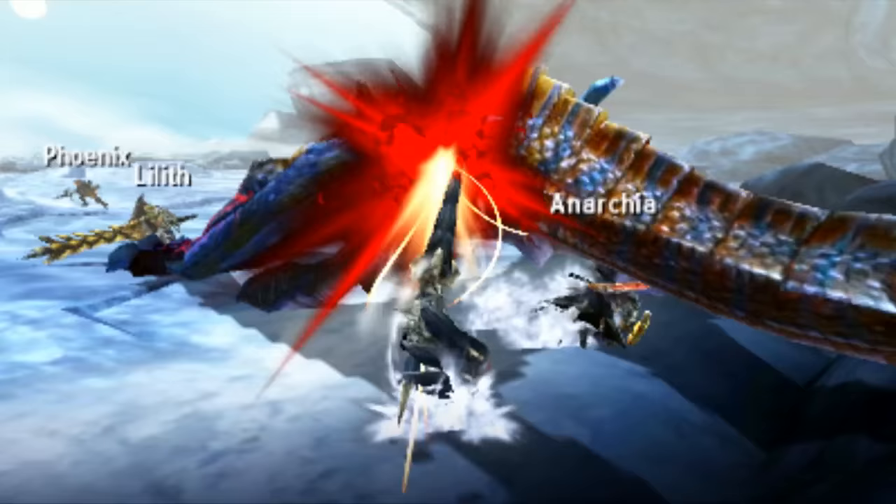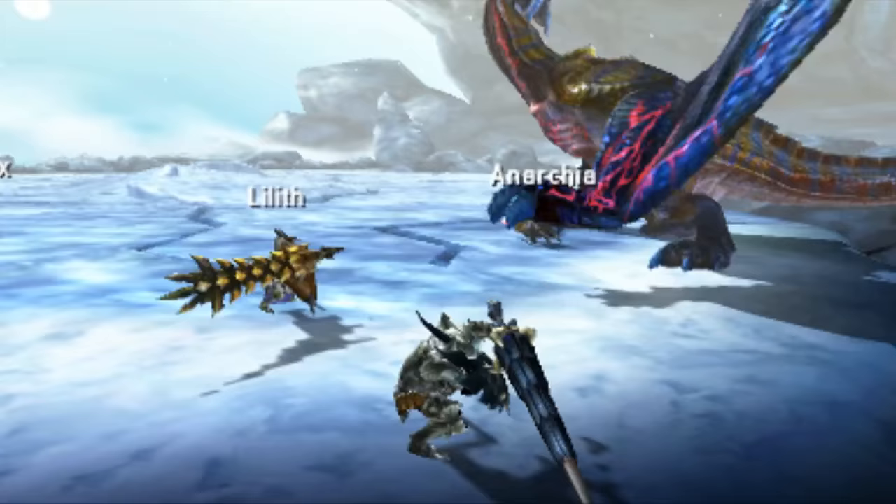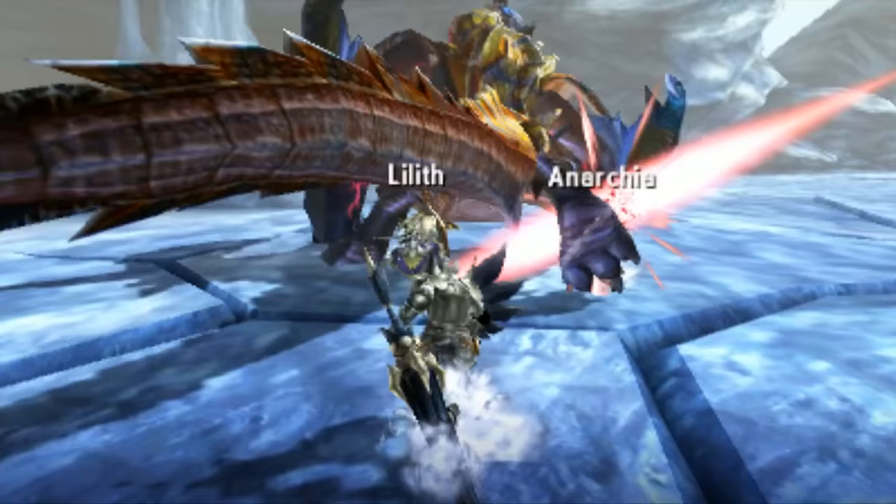I understand it can be good for certain monsters and certain fights, but the animation after the counter is much too long for my personal preference. Also, the timing to get it down is relatively strict — it's kind of tricky. The only time I really like using the Adept style is with the Gun Lance, because the Gun Lance itself has no counter. So when you take something that was inherently easy and make it a lot harder, you lose the versatility and lose the priority of it.